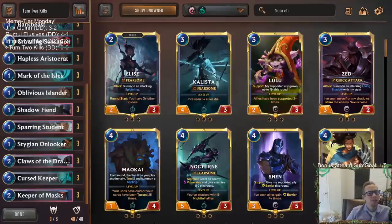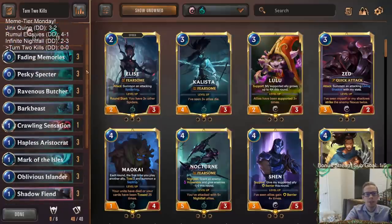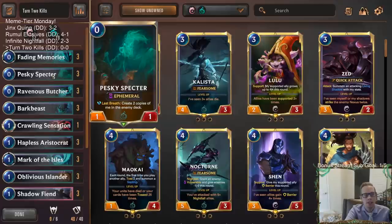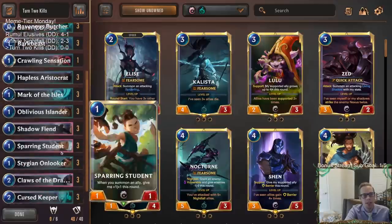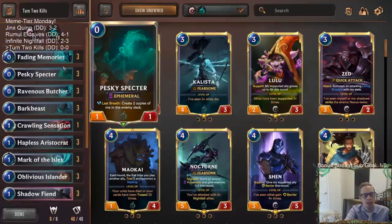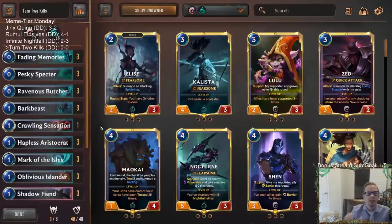Welcome everybody here on Twitch chat and everybody on YouTube for some turn two kills. That's right, we have a deck that is designed to kill the opponent — deal 20 damage on turn two. That's pretty crazy. It is possible and it's actually possible in a lot of different ways. Every card in our deck, all 40 — now with the addition of Pesky Specter — all 40 of these cards can help out for a turn two kill in some form or fashion. That's really what our deck is designed to do. It's meme tier day; we have this crazy combo deck.